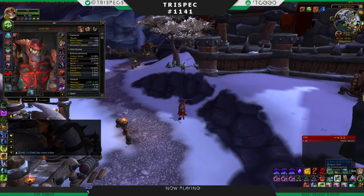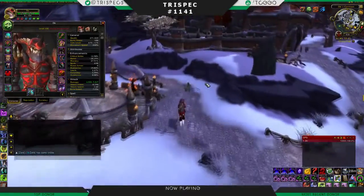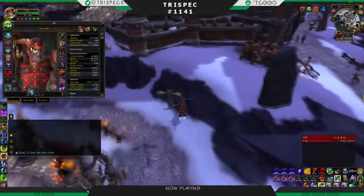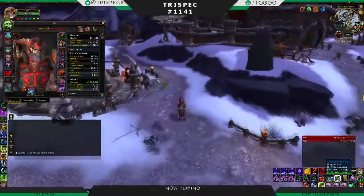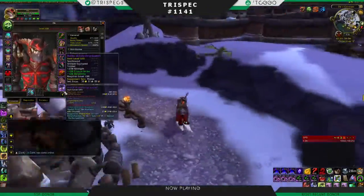For Unholy two-handers, the stat priority is: Strength exceeds Multi-Strike, which exceeds Mastery, which exceeds Crit Strike, which exceeds Versatility, which exceeds Haste. So you want Strength above everything, then Multi-Strike, then Mastery. When you're going for gear, if it has Multi-Strike and Haste it's probably better than Mastery and Versatility, but they're close because Multi-Strike is your most important secondary stat. It is hard to gear correctly, especially since Highmaul had pretty poor items for us.